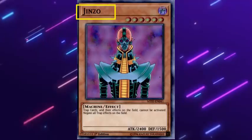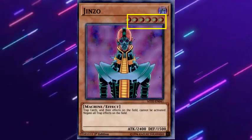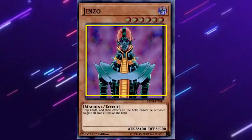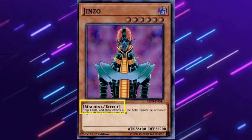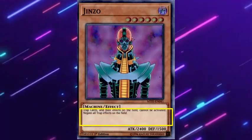A monster card is divided into several sections: 1. The name, 2. The attribute, 3. The number of stars, 4. The art or drawing of the card, 5. The additions, 6. The type, 7. The monster class — in this case a normal effect monster, 8. The effect.